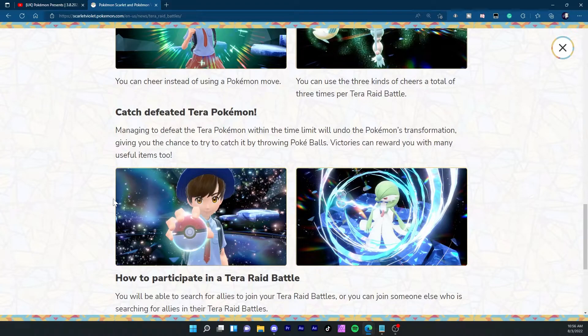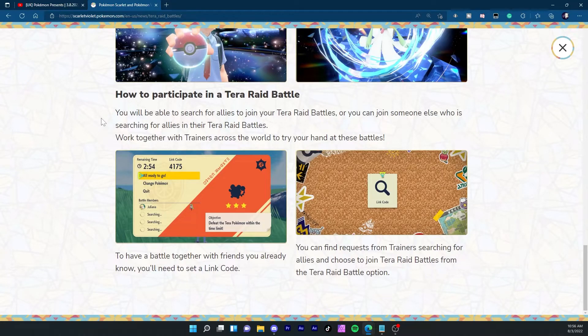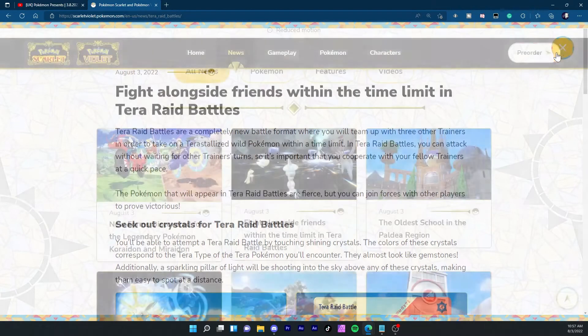If you defeat the Tera Raid Pokémon within the time limit, it reverts to normal and you get the chance to catch it by throwing Poké Balls. Victories also reward useful items — similar to Gen 8 where you could get shards to buy Rare Candies and TMs. I think they might bring back Experience Candies as well. You need Nintendo Switch Online to access this multiplayer feature. If the rewards are good enough, I'll definitely try it out with friends.